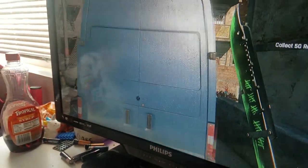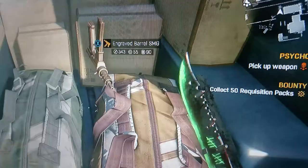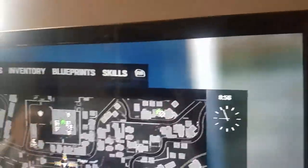There's a blue van over here next to the safe house. Let's open this van. The location is right here next to the tower.